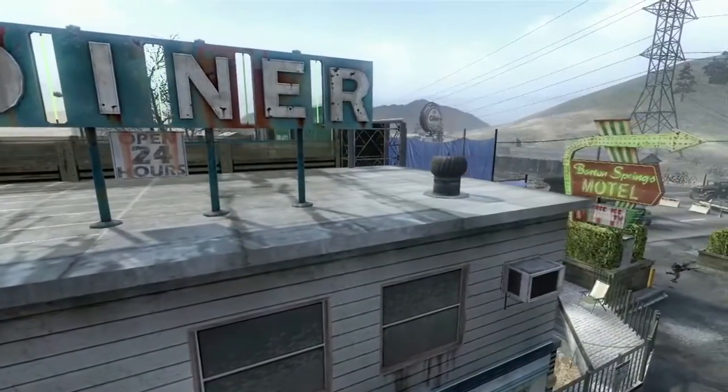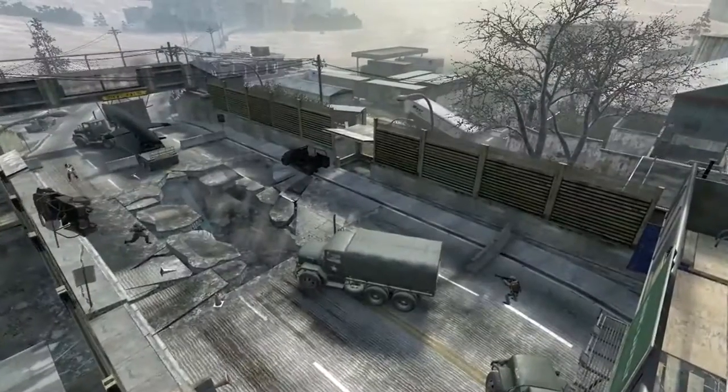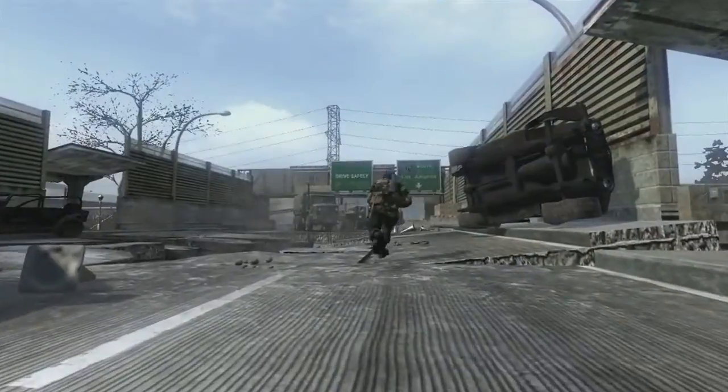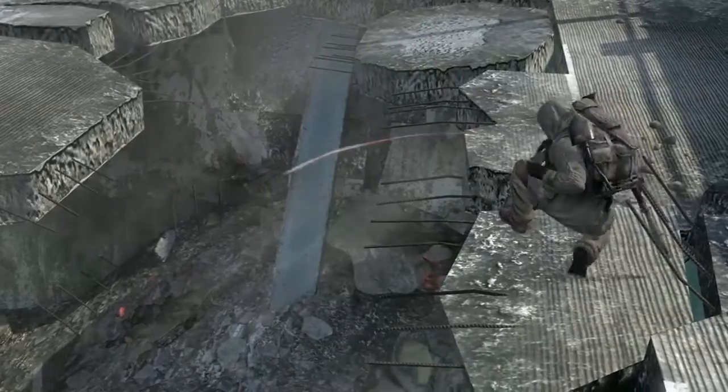Convoy is inspired by old-school Americana related to fears of Soviet invasion of the time. We have a United States convoy that was hit by a Soviet ambush. Snipers will enjoy this map, but run-and-gun players will have no problem getting around the map really quickly. Throw a couple of grenades down through the damaged floor in the bridge.